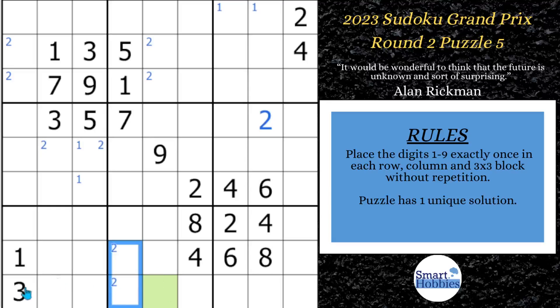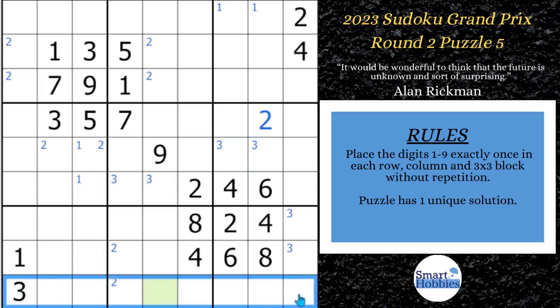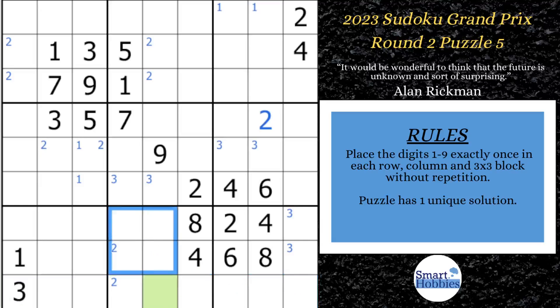We'll find another pointing pair here with the 3s. With this 3 cutting across row 9, there's only two possibilities for a 3 in block 9. And now they point up, and there's no other places to put a 3 in this column. With this 3 cutting across, we now have two possibilities for a 3 in block 6, and it limits the 3s to these two spots in block 5. Notice where this 3 cuts across row 9 — the 3s are in these four spots right there, and I'll mark that in orange.